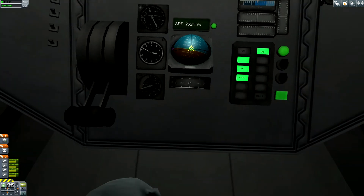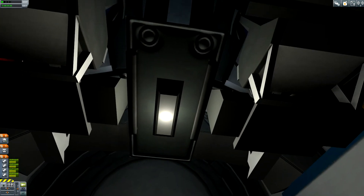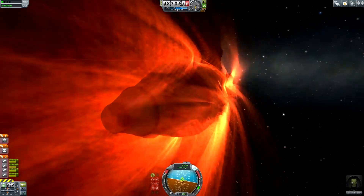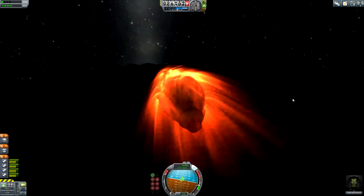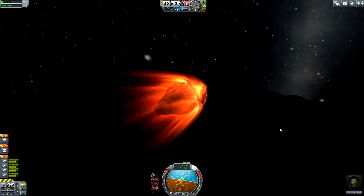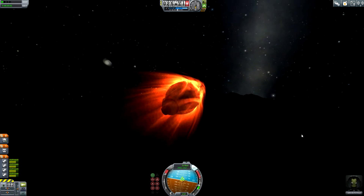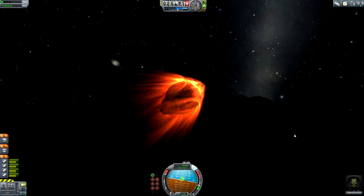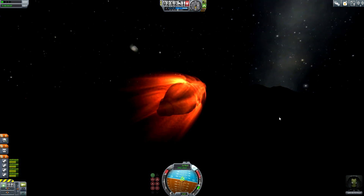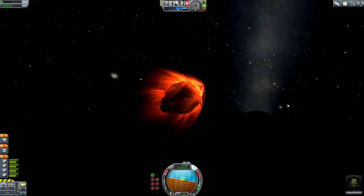Unfortunately he only has a commander seat without windows down here, so he is not able to see what is going on outside. But what is this? This is a bright view! We can see some mountains at the horizon. He is still moving very fast as he is falling back into the atmosphere of Kerbin — that's really a hot reentry.